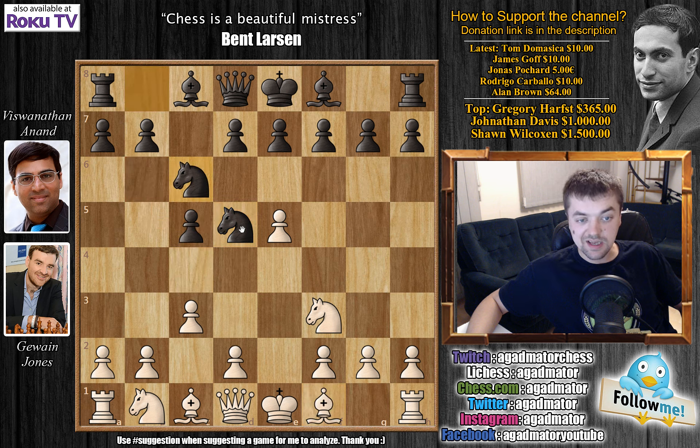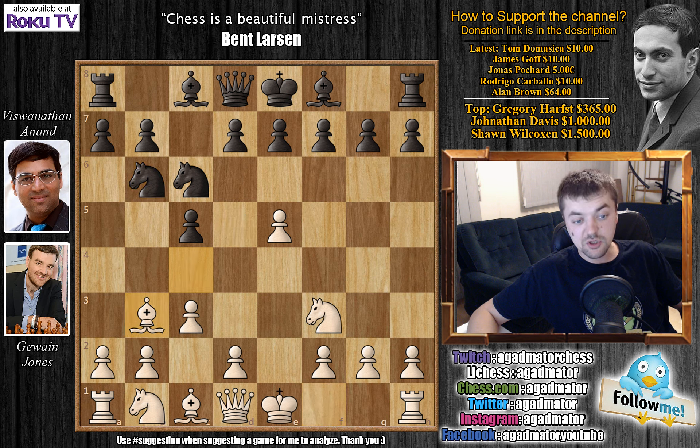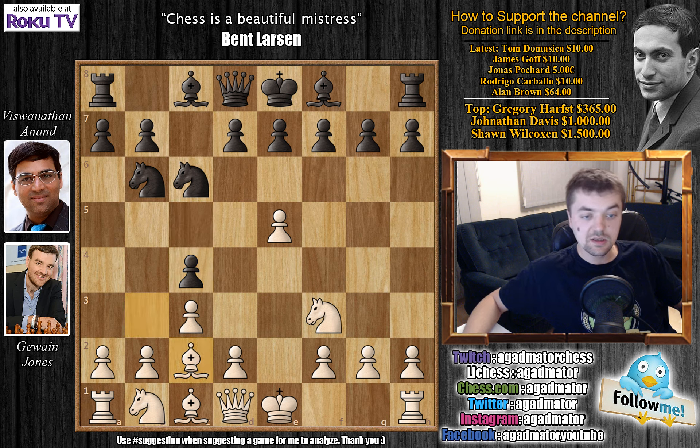But after this knight to c6 move, we see the immediate bishop to c4. This goes into a variation that it's hard to say if Jones was prepared for. Knight to b6, bishop to b3, and now c4, kicking the bishop back to c2. This c4 pawn will be very useful in stopping White's expansion in the center with d4. Jones spent maybe 5-6 minutes on opening moves while Anand spent about half an hour.